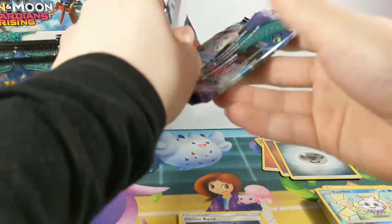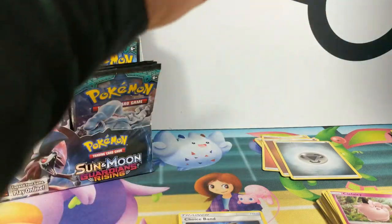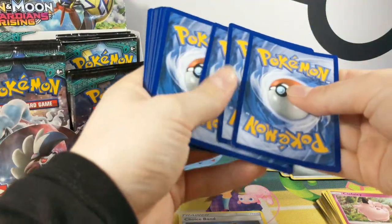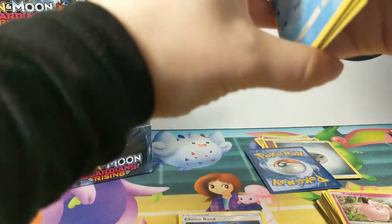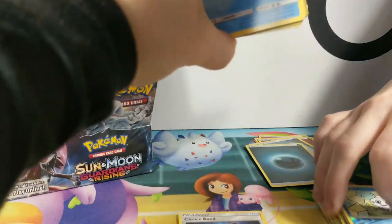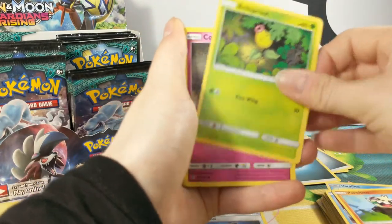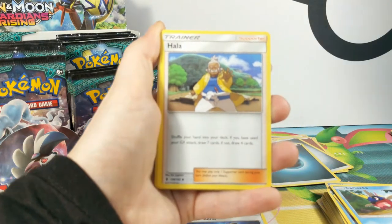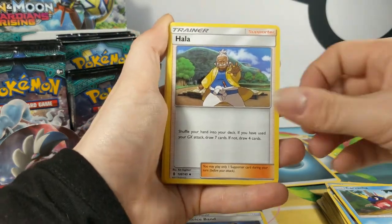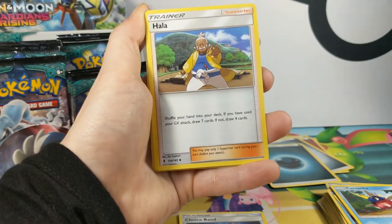We just need a Sylveon now. Energy is darkness. We have a Snorunt, Pancham, Bellsprout, Courtney, Carvana, Harla. It's not focusing — there we go. Maybe see some of them.